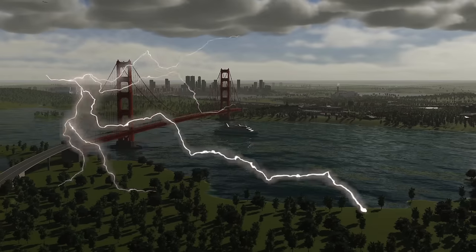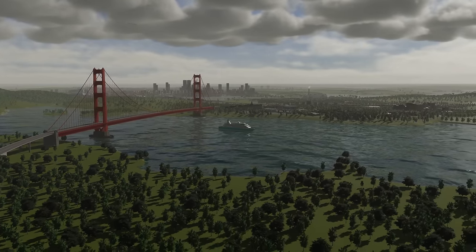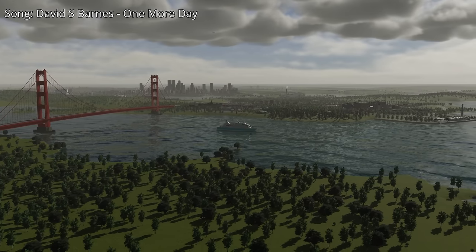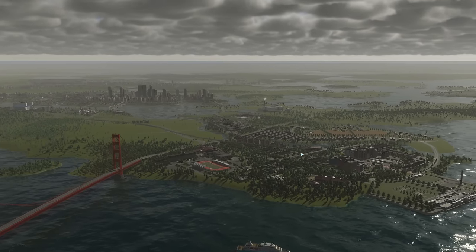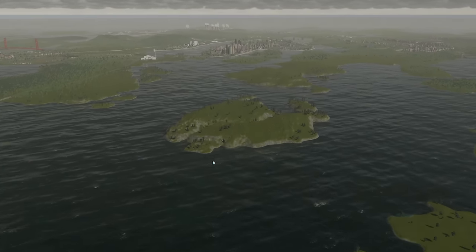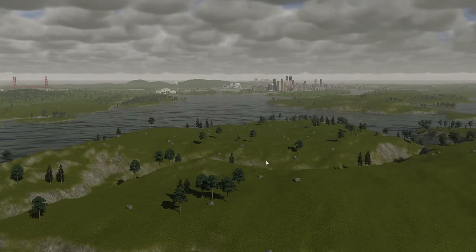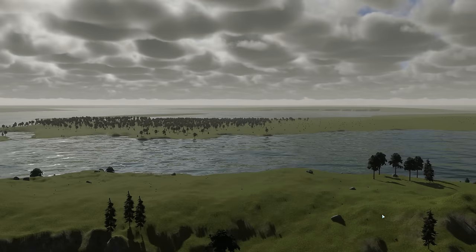Hello everybody and welcome back to the very dark and stormy looking Kettlebridge with me Biffa. Today we're going to spread out and start a brand new city. I have found a little island that's just been placed in the perfect spot far away from Biffington Springs and Teeland Downs and all the other places we've built up. I think we're just going to build a nice little home there.